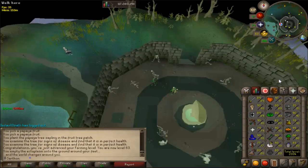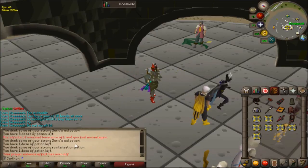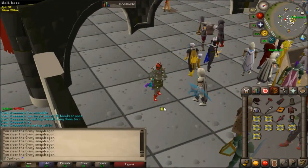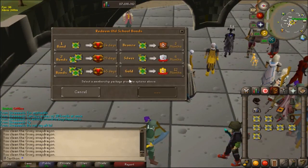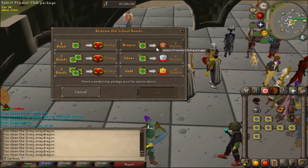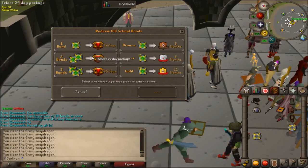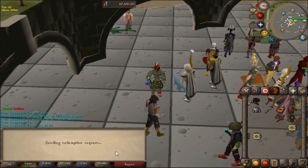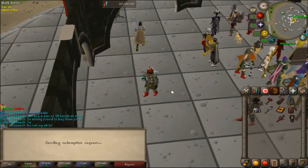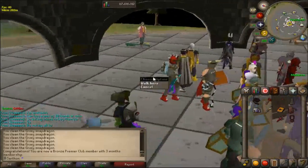I did a raid with my friends and we got a Dex scroll drop. My split was in bonds since I split Dex scrolls and augury scrolls in our group. We're basically going to redeem all this membership — I've got five bonds, that's three months. We'll redeem two bonds as well. I got three months plus some more, so we are set from that Dex scroll. Grats to Easy Escape for his bond split and Screech for the drop!